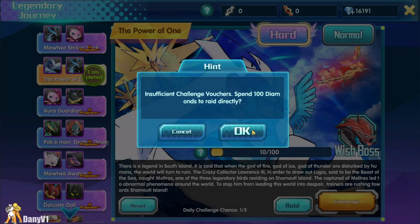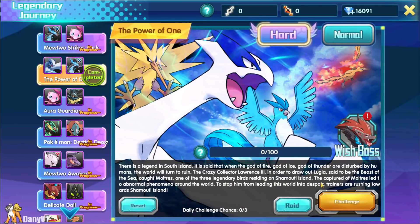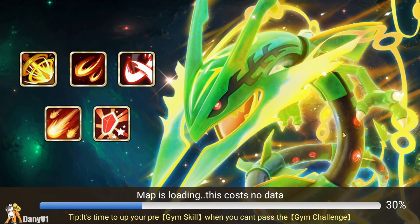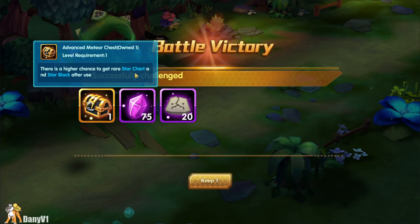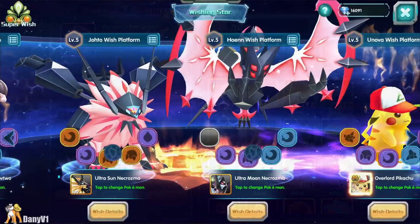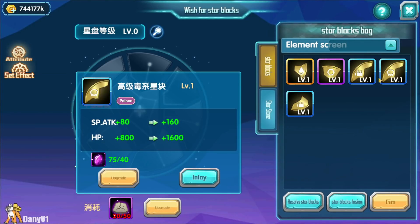The second part of the hard mode Legendary Journey is that you can fight a boss. Every time you complete a journey you get five experience, and once you reach 100 — or if you're lucky enough to crit — a boss shows up. You fight and defeat the boss to get items for your wish stars. I got lucky enough to get one of those chests, and it seems kind of rare. Everything is in Chinese right now, but we will get stuff for our wish stars, which is great.